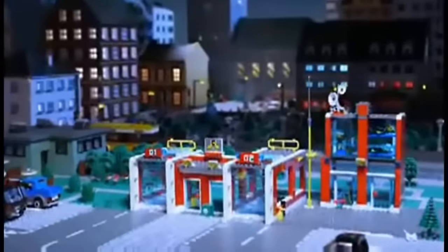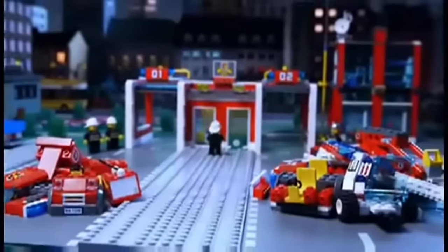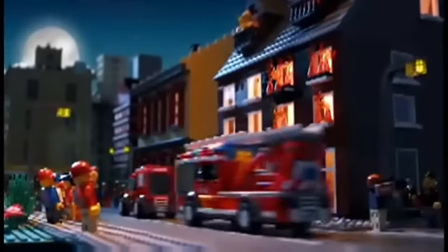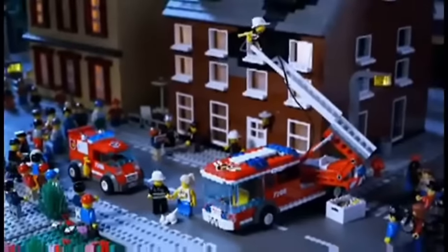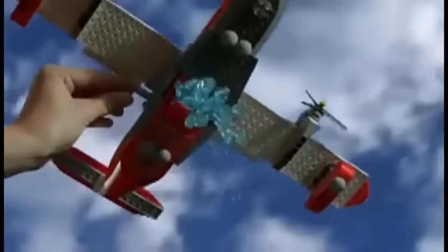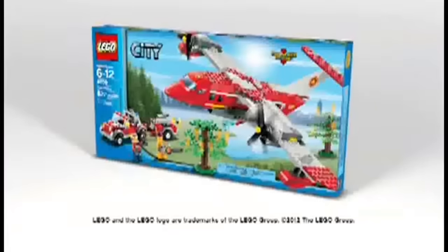It is night in LEGO City and the fire station is all quiet. Rush out the door to the fire trucks. Build the fire trucks, race off to the rescue, arrive at the scene, bring in the jump sheet, and save the day. The great LEGO City fire station. You can also fight the fire in the forest with the new fire plane from LEGO City. Each set sold separately.